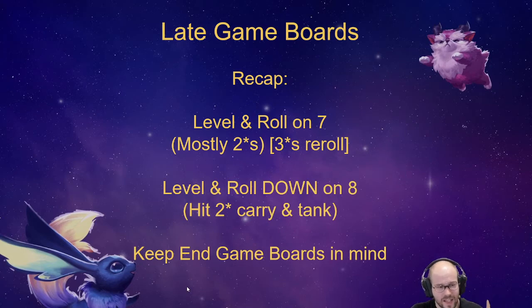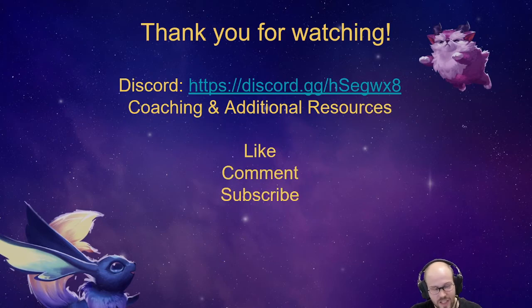Keep your end game boards in mind - we'll discuss those in the next video. Perhaps you're super strong and should push for level 9, look for a 3-star legendary, or fit in the legendaries. Thank you guys for watching, and if you want more information or coaching, join the Discord where we're ready to help you. Please like, comment, and subscribe - I'll see you in the next video. Pathogaming out. Peace.